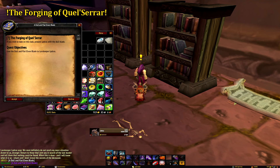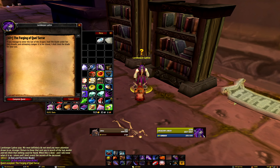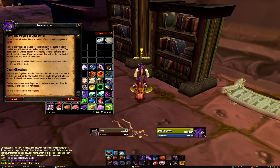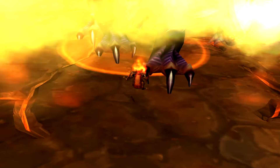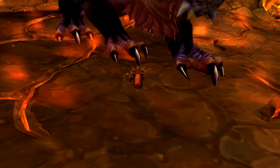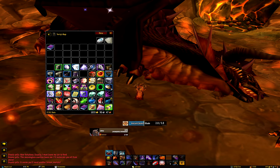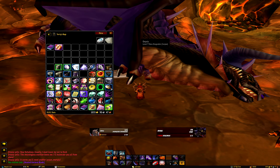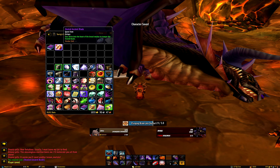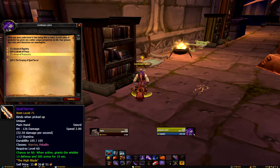The quest is called The Forging of Quelsarar. After exchanging words with Lydros, he'll give you an unfired ancient blade. This blade will need to be placed before Onyxia and be bestowed by her breath. This blade is a one-time use, so if you wipe or accidentally use it, you'll need to return to Lydros. During the Onyxia encounter, once you have her below 30%, place the blade before her and wait for her to do her breath attack. Once registered, the blade will become heated. Pick the blade up, and once Onyxia has been slain, you'll have 20 minutes to dive the sword into her corpse — so don't leave the raid or go AFK before you've done this. Once complete, return to Lydros and you'll be rewarded with Quelsarar.